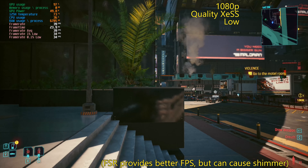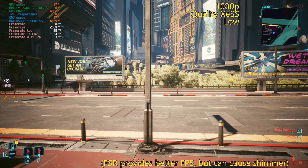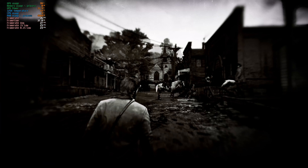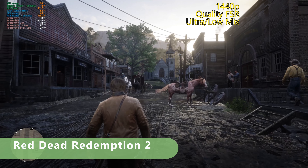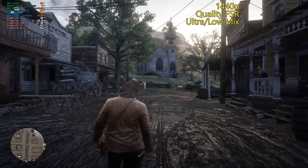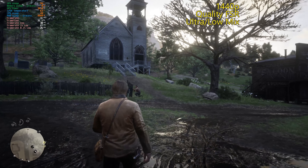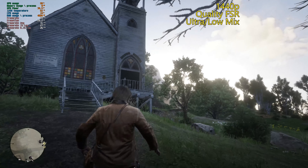It just looks a little cleaner as a result, and not a huge performance hit. XCSS is doing its job. Extremely playable. So quality FSR here — there's your 30fps at 1440p too. In this game, you don't need a lot of the settings turned up. You do kind of want textures turned up a bit. You can see how good the game looks with everything else just on low. That's 30fps, very good.